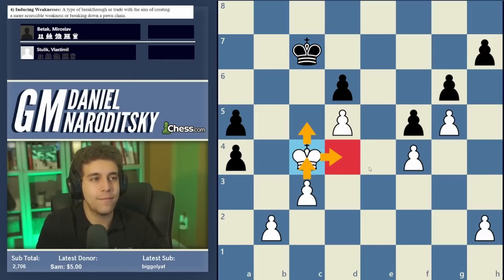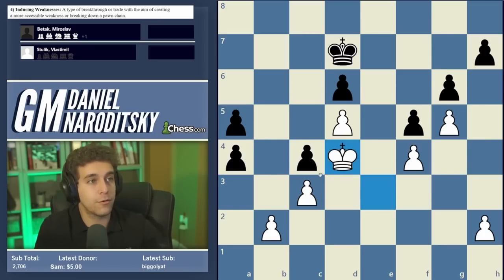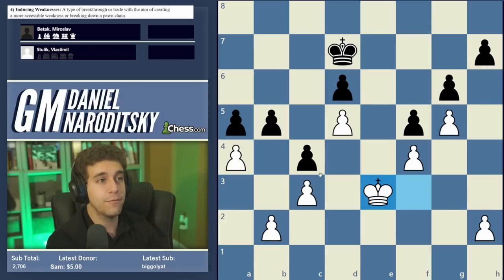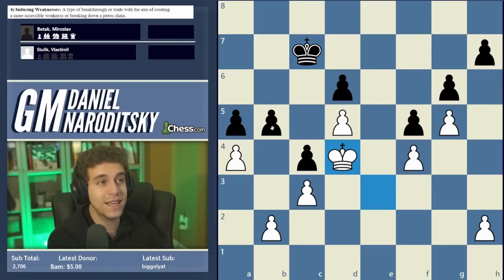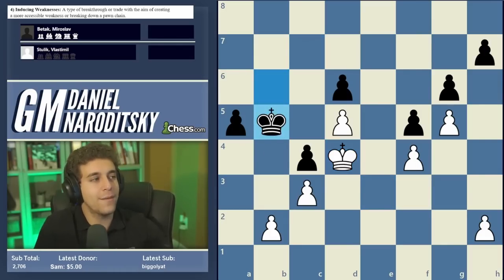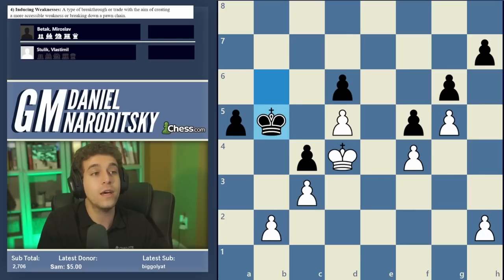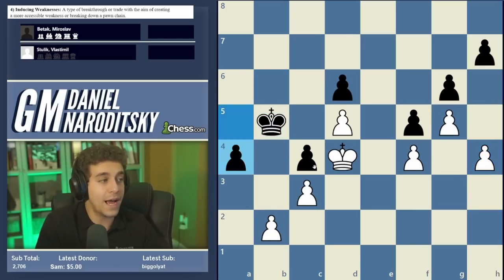If black takes on a4, the pawn on c4 becomes a massive weakness — white captures it, steps back with the king, and creates a passed pawn in the center while black has crippled doubled pawns in the corner. Instead, Betak tried king d7, but white plays king e3 — there's no rush. After king c7, king d4, king b6, white trades on b5. Importantly, count the waiting moves: white has two, and you need both. Playing h4 immediately would allow black to use his one waiting move and put white in zugzwang.